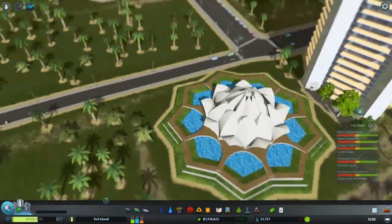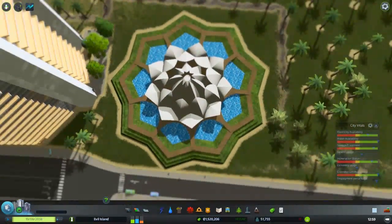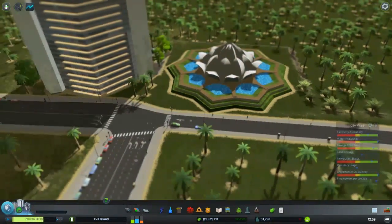Also, the Lotus Temple. This one's a nice one — this is so beautiful. Very symmetrical, very colorful. Another one that you'd need in your city.